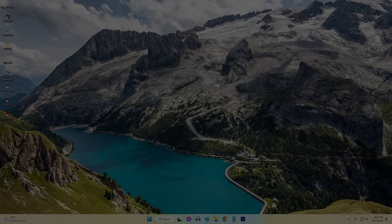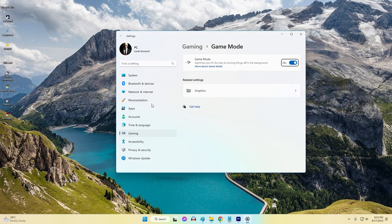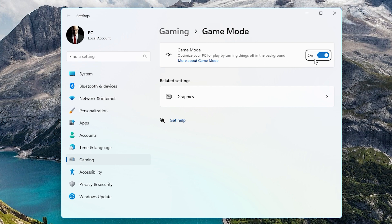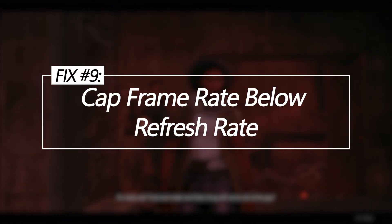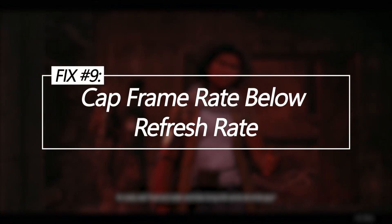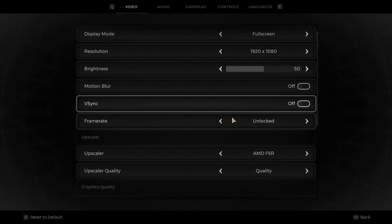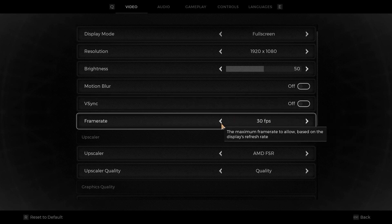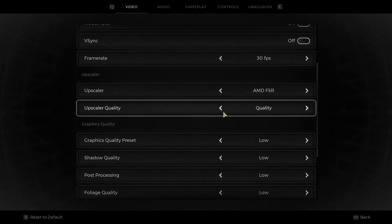Tweak Windows settings. Disabling Game Mode, Game DVR, and setting a high-performance power plan can incrementally improve game performance. Cap your frame rate slightly below your monitor's max refresh rate to stabilize uneven frame pacing that causes perceptible stuttering. Enable the in-game FPS cap and set it to 3–5 FPS below the max refresh rate; for variable refresh monitors, cap at max refresh rate minus 10.